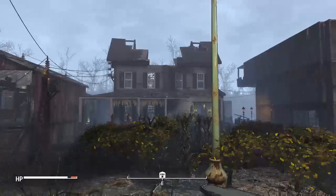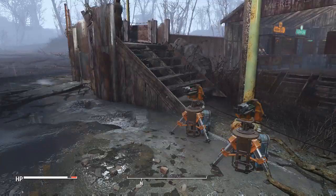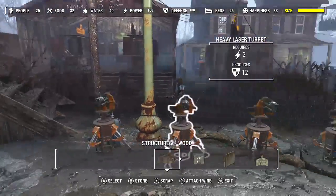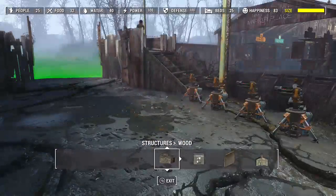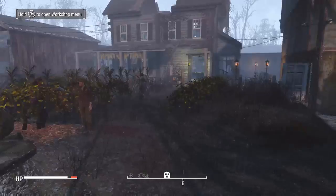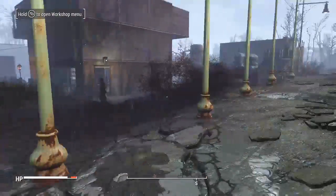So there's your housing, the marketplace, plenty of defense. We've got 25 people, food, water — they all got beds and they seem happy enough. Plenty of defense. And best of all, no diseased Brahmin within view. So you can build to your heart's content, and with the blood bug and diseased Brahmin out of your way, it is much easier to do just that.